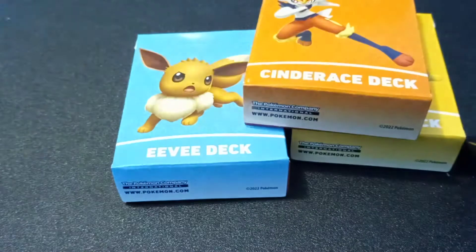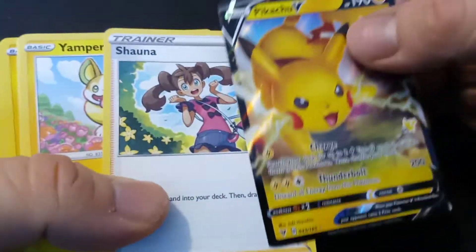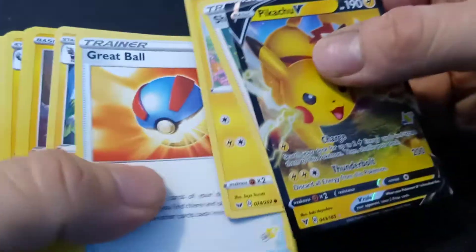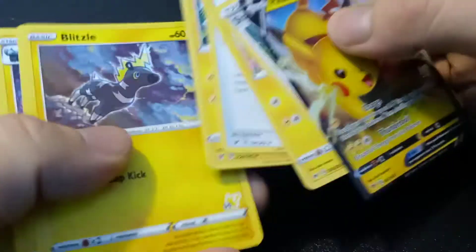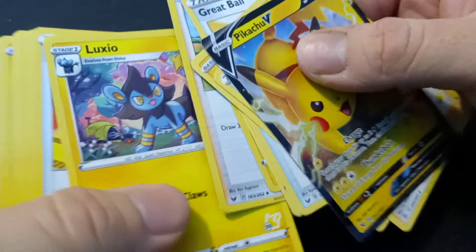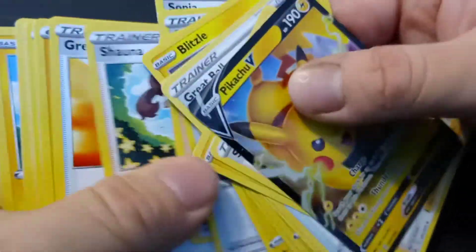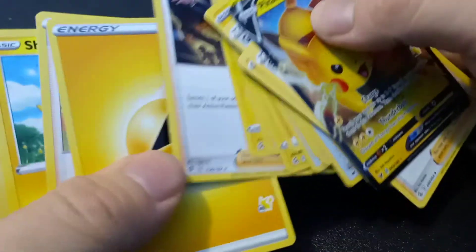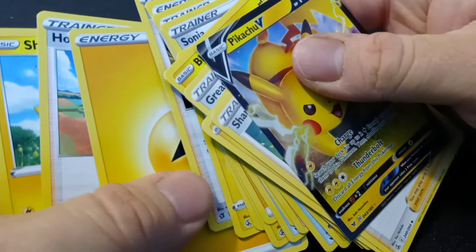Now we've got the three decks to open up and see what's in them. I'm going to open the Pikachu one first. It's a full 60-card deck. We've got the Pikachu V obviously, some Yamper, Great Ball — these look like the same cards from the previous Pikachu set, since Pikachu is a returning character in this one.